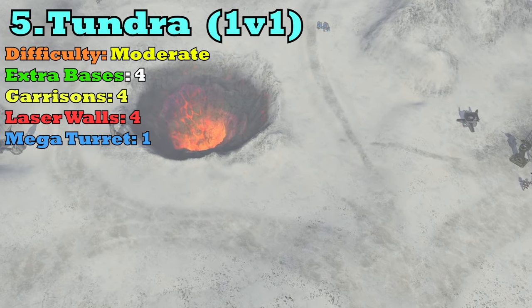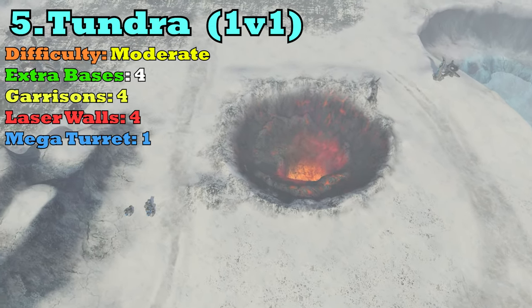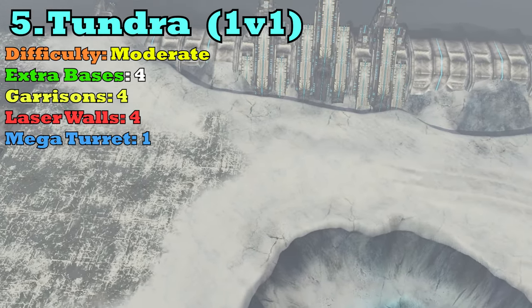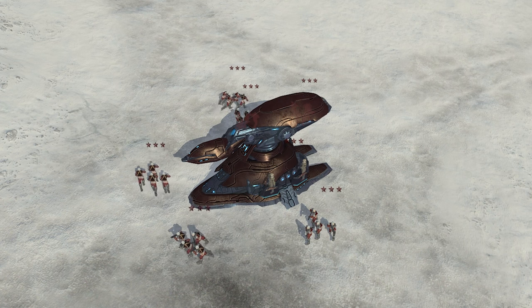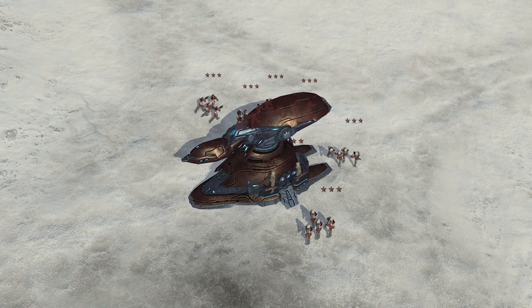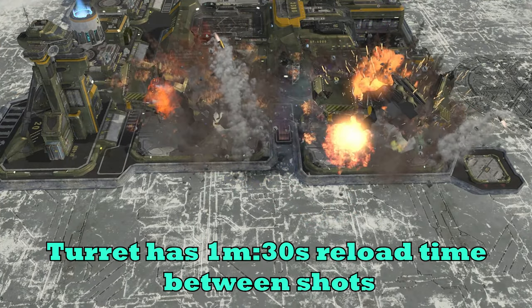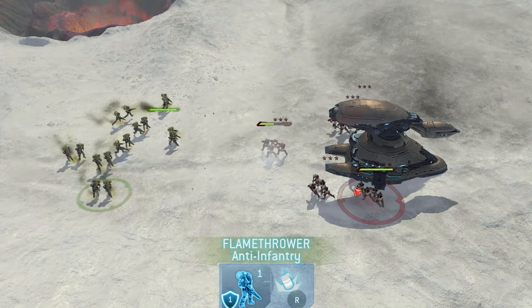We are down to the nitty gritty — the top five. At number 5, we have Tundra. Tundra is another 1v1 snow map and one of the most unique maps in the entire game. Tundra is home to the mega turret, which sits in the very center of the map. Controlling this is really going to help turn the tide in your favor. This mega turret is the only player-controllable mega turret throughout the entirety of Halo Wars. It does a lot of damage and is great for destroying supply pads, vehicle depots, and putting a lot of pressure on your enemy. Most high-level games on Tundra tend to avoid the mega turret until the mid to late game, but if games drag out that far, it is essential to your victory.